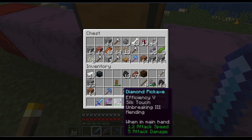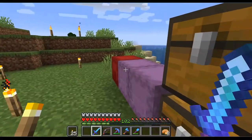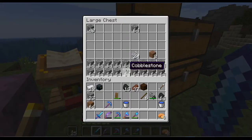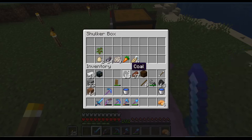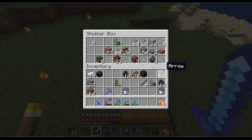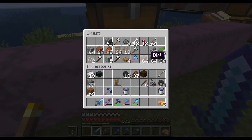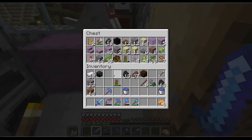We have a silk touch pickaxe, that should be okay. But we need some shears. I know I had some somewhere in here, in one of those many shulker boxes. Maybe in here.